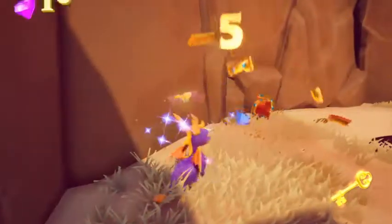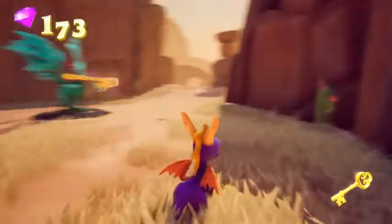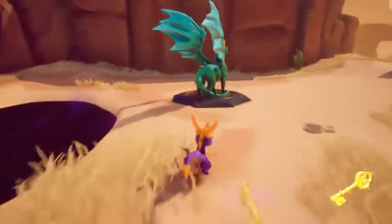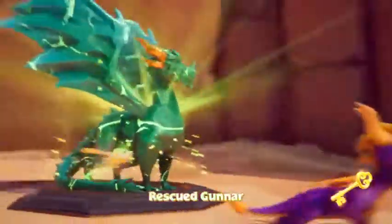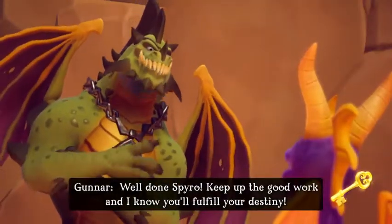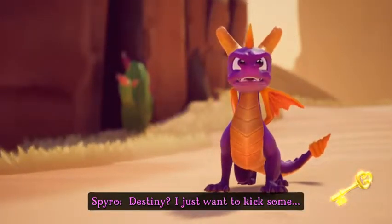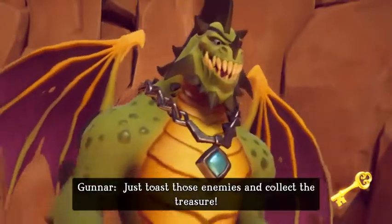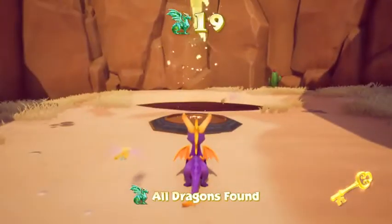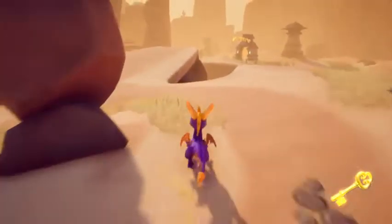As far as Dragon Eggs go, there are a total of twelve in this game. Oddly enough, all twelve Dragon Eggs can be found in the first three worlds — they're not in any later worlds, which I think is kind of odd, but hey, I didn't design this game. Anyway, we just rescued Gunner. Well done Spyro, keep up the good work, and I know you'll fulfill your destiny. I just wanna kick some — just toast those enemies and collect the treasure. That dragon looks awesome.